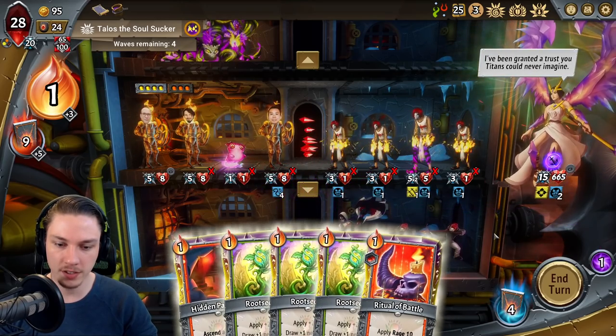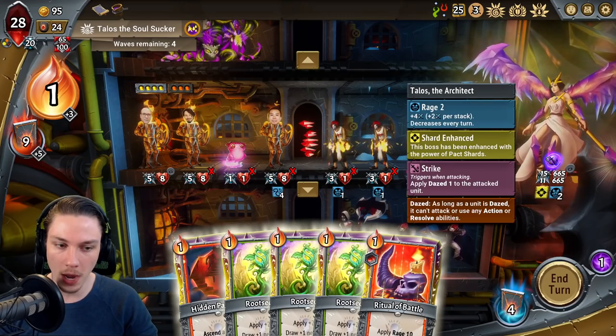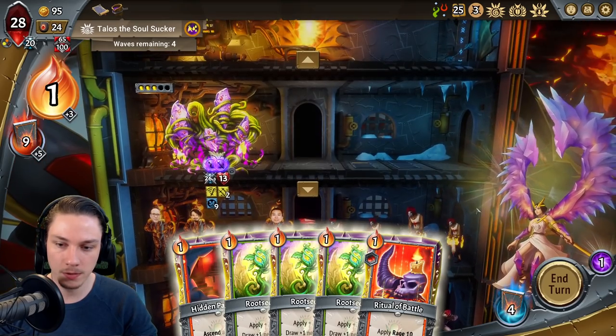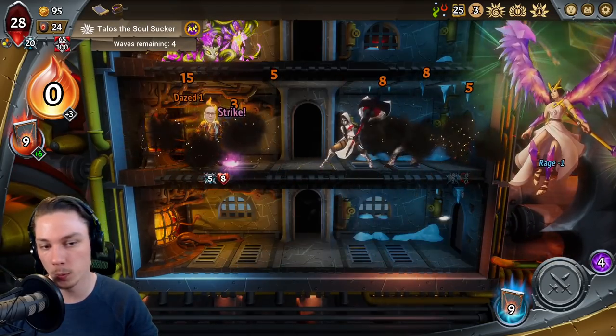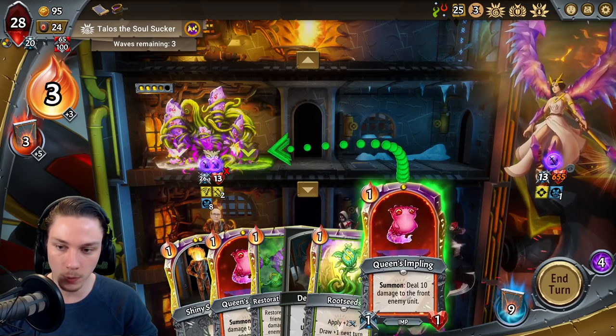Give you Spikes, eliminating the entire line. You're going to ascend one more next turn, Talos — which would actually be lethal when you get to this top line. So instead of using Ritual Battle, I'm going to use the Root Seeds for an extra draw. We're looking for more health support or we're looking for chump units to block. That's a chump unit to block with.